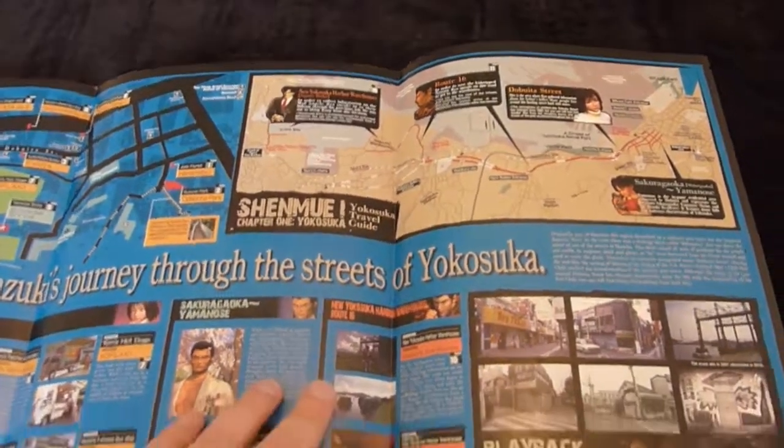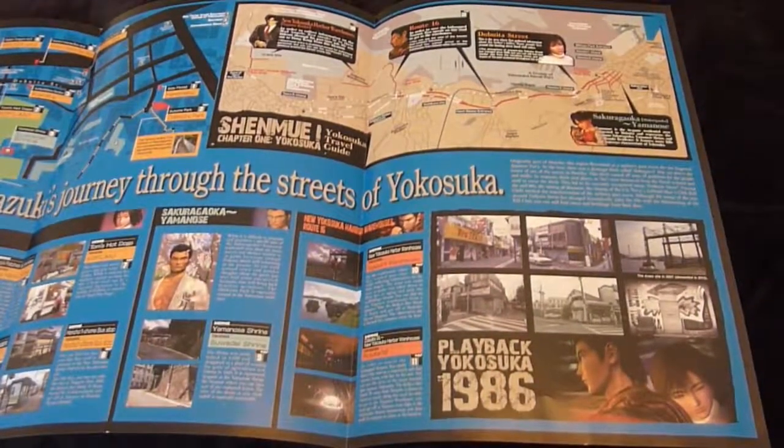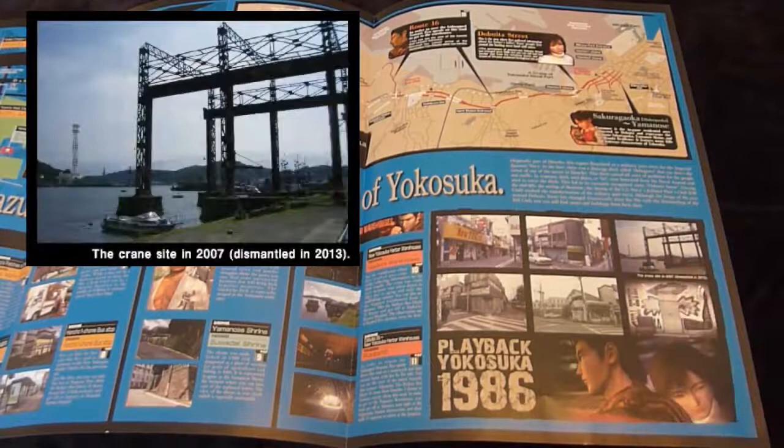Down at the bottom right, there's also a section with some photos of how Yokosuka used to look back in 1986, at the time the game was set. This one here, for example, is the large gantry crane that you can see in the game itself. We learn that this was actually dismantled, so now there's only the foundations remaining.